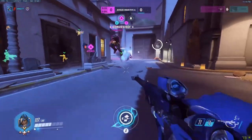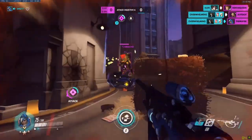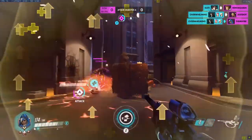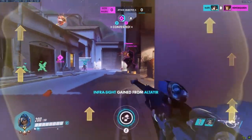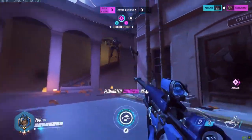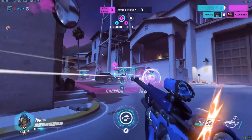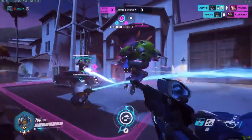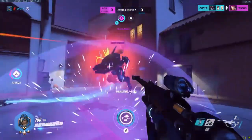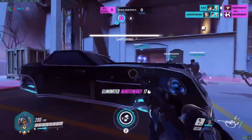One of the main questions here is: you said to stay at a distance healing from range because that's what Ana's really good at — but how do you do that and also not get isolated by a Doomfist? This Ana is not doing any healing because she's too busy trying to deal with the Doomfist. How do you keep effective range without leaving yourself on an island where the Doomfist jumps on you and nobody can help?